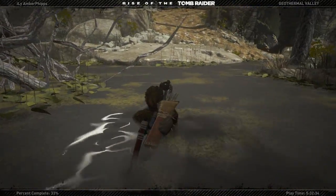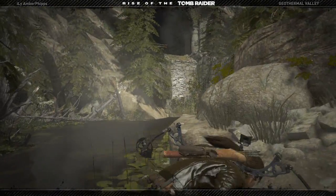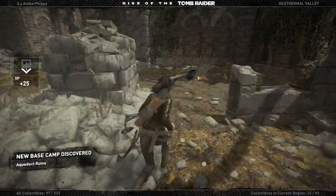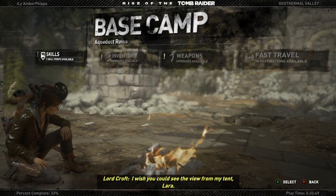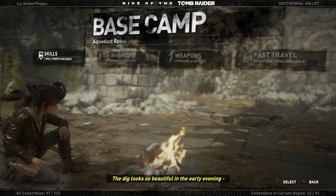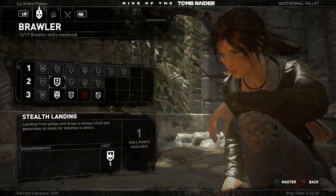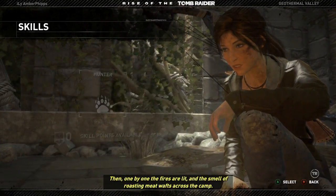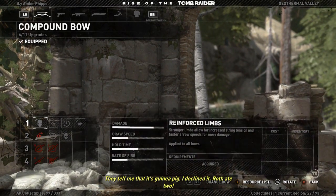Let's head to the main objective - it's getting close to calling it an episode. Let me check - here's a base camp. It also looks like there's a monolith. Audio log: "I wish you could see the view from my tent, Lara. The dig looks so beautiful in the early evening when the last embers of sunlight die upon a good day's work. Then one by one the fires are lit and the smell of roasting meat wafts across the camp."